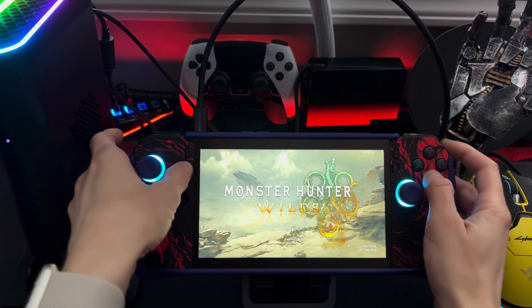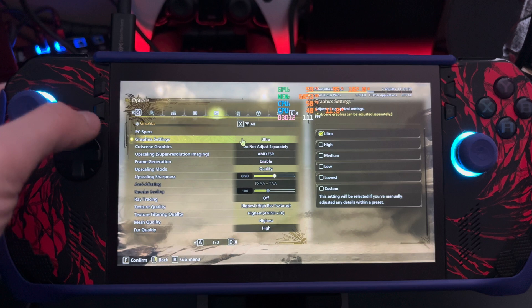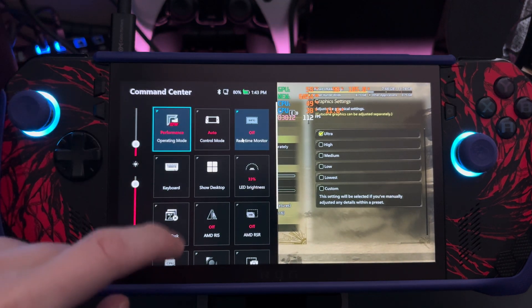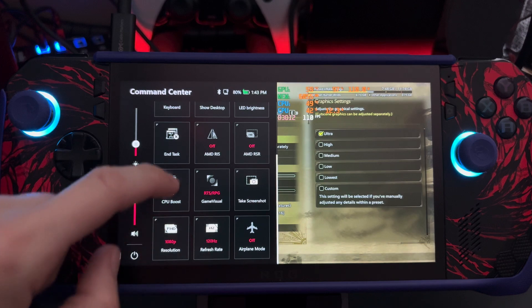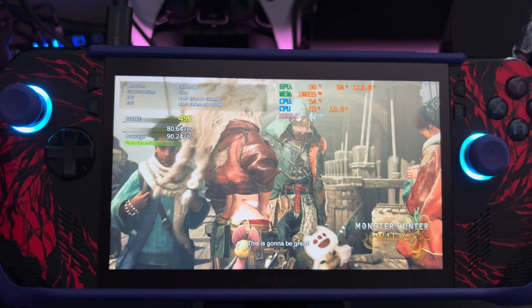Back with the One XGPU 2 attached. Let's set this to ultra. On the Armory Crate app I have it at 17 watts now, because we don't need as much power now that we're using the eGPU for the graphics card.